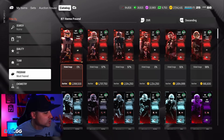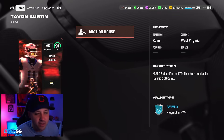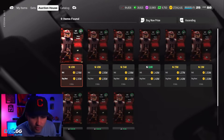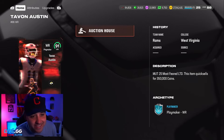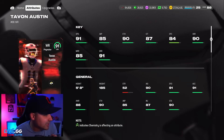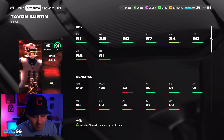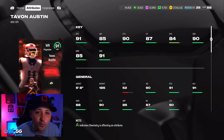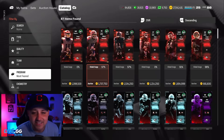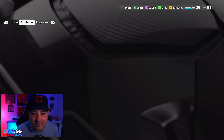What is going on guys, welcome back to another video on the channel. It is Most Feared Part Two today. We got Tavon Austin limited — greatest highlight tape ever. The card is absolutely goated at 1.3 million, honestly not bad. 91 speed, 90 short route running, 85 medium, 91 deep. The only problem is he's five-foot-eight — height is really big in this game.